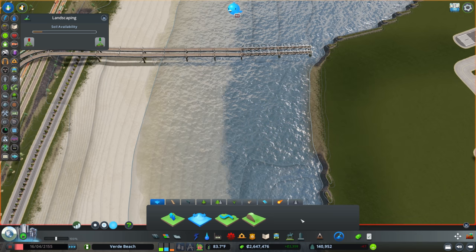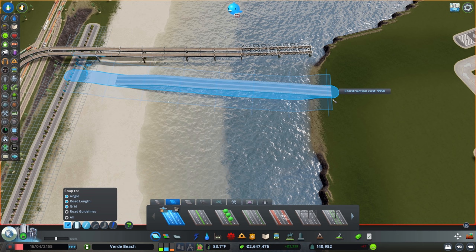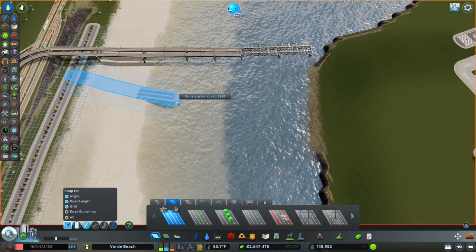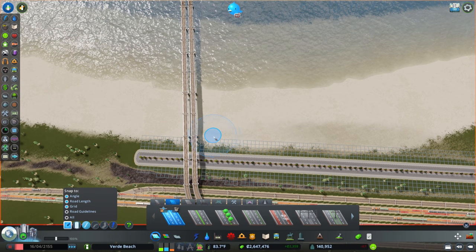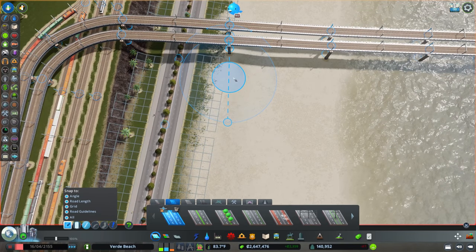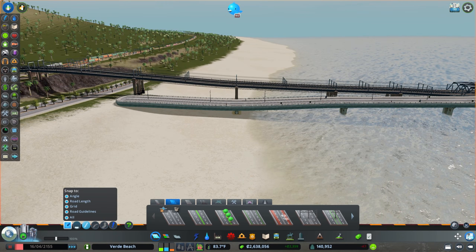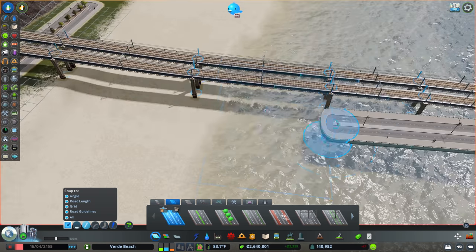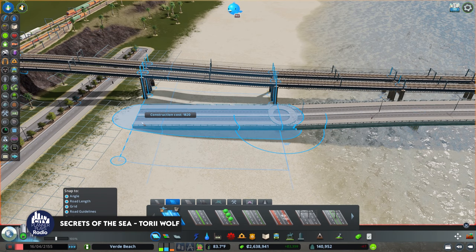I want to bring a bridge across here, but I know from the previous build that the depth of the water creates a weird bridge with some supports, and I don't want that. So I'm going to raise the heights here, pull this back out, and now when I come across with that bridge it'll be flat. If I wanted the supports I would lower this height to wherever I wanted them to start. I think I want this to line up nicely with the train.